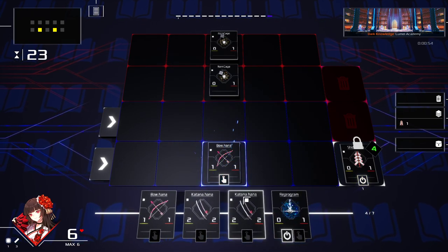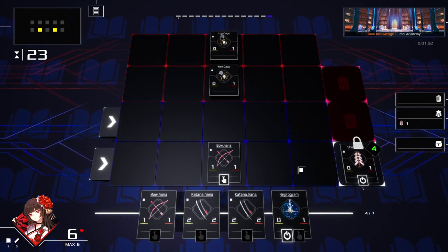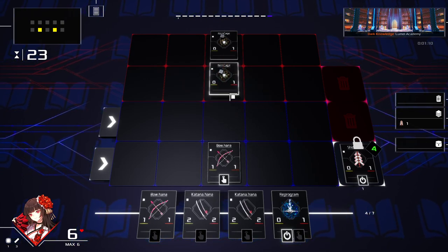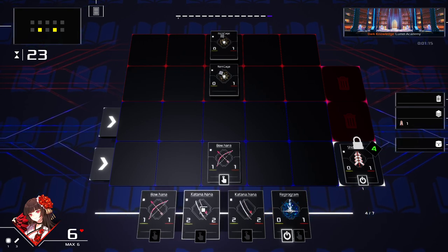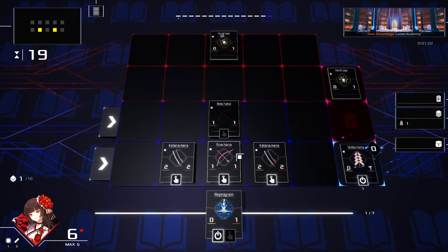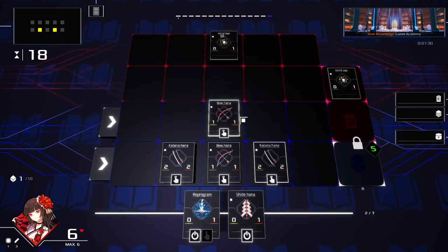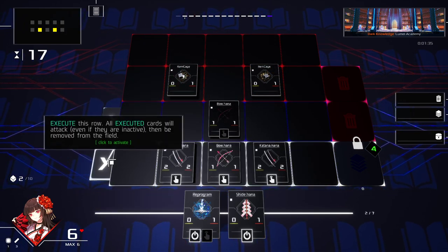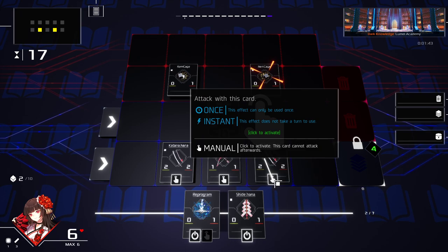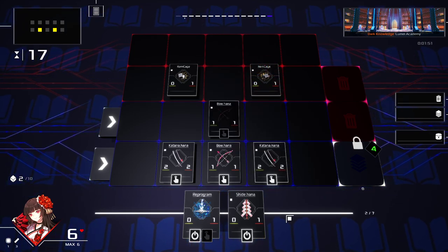We need to defeat these enemies. We need to reload in 24 turns or we'll start taking damage. Here's our health down here, this is our deck, and these are the cards in our hand. We can hit these buttons to execute all the cards in that row, which gets rid of them. Some cards have on-death triggers when they're executed. This little nozzle thing has an instant effect - you use it and it doesn't take a turn, so it's basically a free attack.